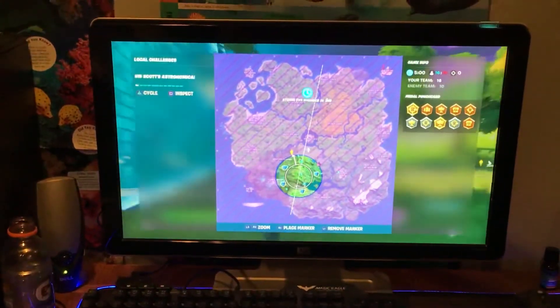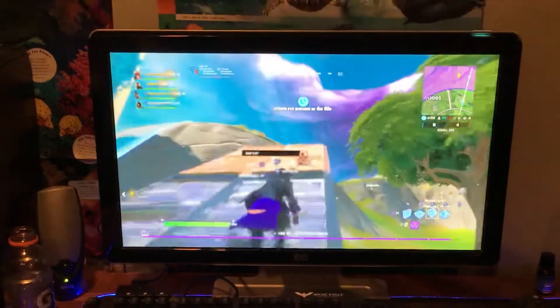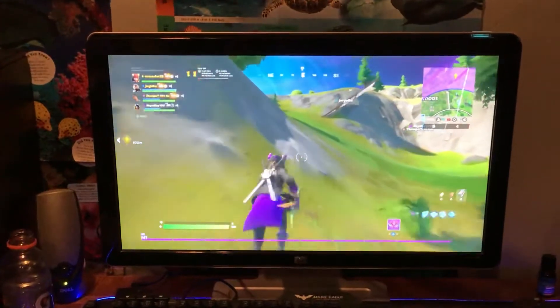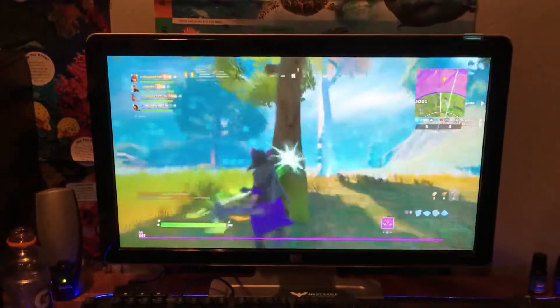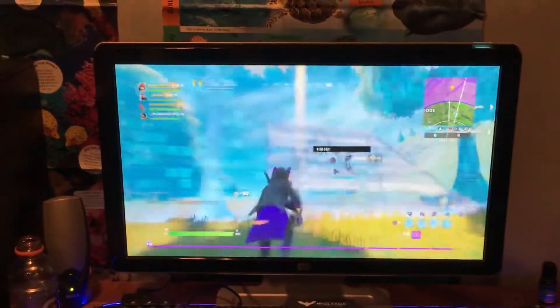What you're going to do is run over to the Agency — it's going to be somewhere up in the sky, so you're going to have to build up to it. I'm running low on mats, but that's where it's going to be. So it's not a glitch, it doesn't just disappear — you just have to go to the Agency, build up to it. I'd suggest doing this in Team Rumble so you don't get killed by solos and lose all your XP.